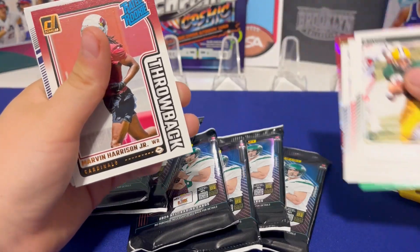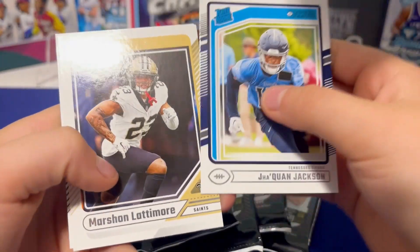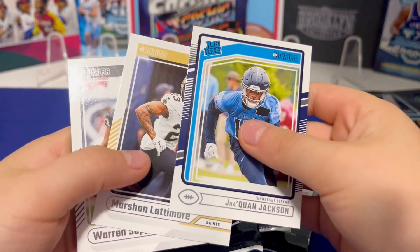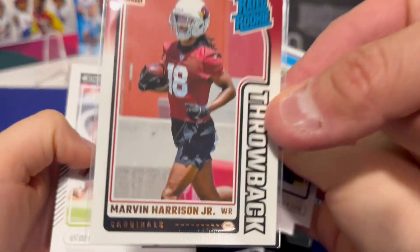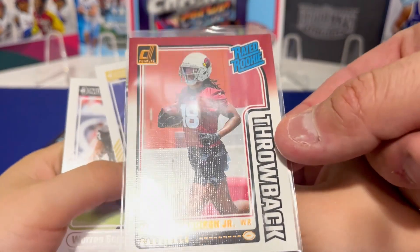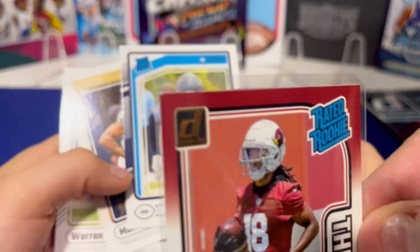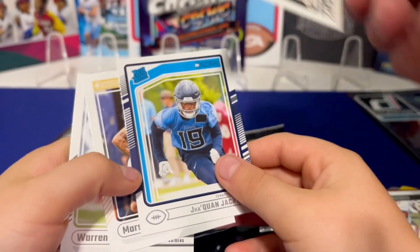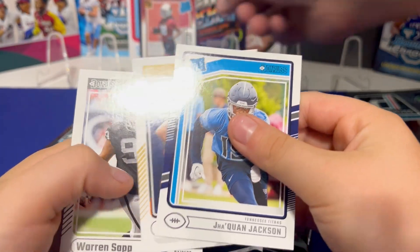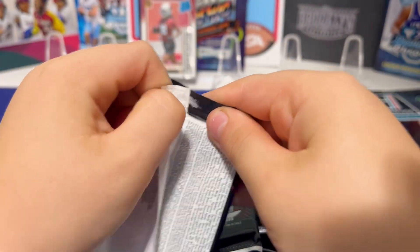Oh, that next one's nice! Marvin — dude, he's our man! Hold up, let me sleeve the Marvin and take a quick peek. Here it is — is that like a practice jersey? It's like a throwback. Yeah, I don't know, it's kind of weird. But the corner is a little dinged, which is a bummer. That's our first Marvin Harrison Jr. — pretty cool. No other big rookies in there.